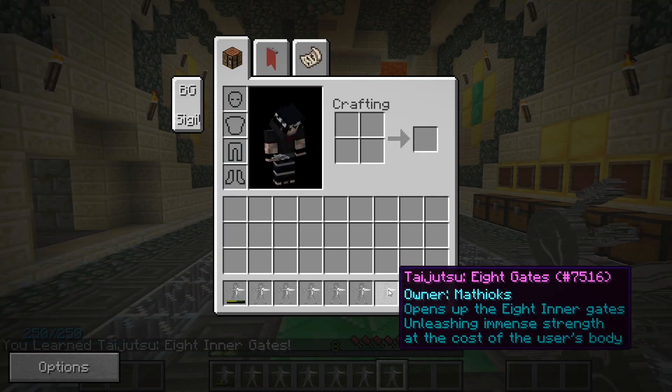The sixth taijutsu skill is 8 Inner Gates. This jutsu has 8 different stages, with every stage unlocking every 50 taijutsu levels — starting from 150 for the first gate and ending with 500 for the eighth gate. By right clicking the item you open up your first gate, which starts giving you a boost in power but hurting you over time. The higher the gate stage, the stronger the boosts, but also the stronger and more frequent the drawbacks. You can turn off the 8 Gates effect by crouching and right clicking the item. The 8th gate is the final one — it puts such pressure on the body that the user will end up dying after using it for a while. Even turning it off will result in death of the user.